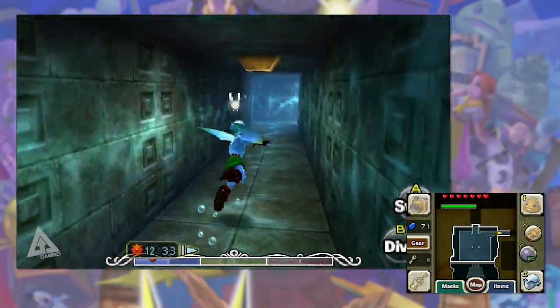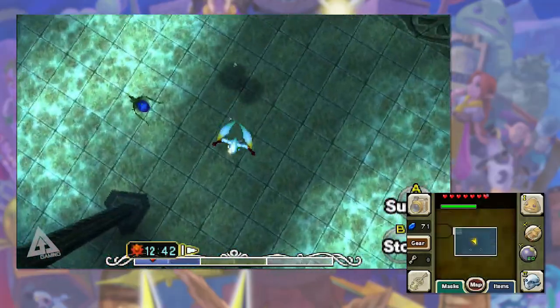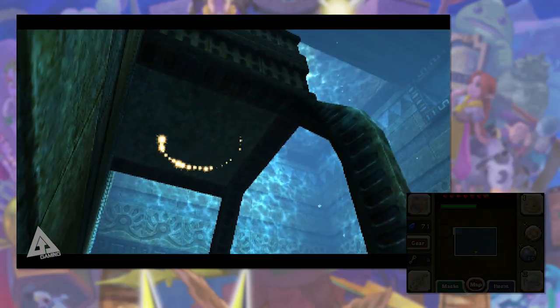Drop down using the Zora mask and go through the tunnel where the Dekuhand was. Sink to the bottom, walk to the back, stand on the switch — but watch out for those mines — and you'll summon another chest. Again, this one's for later.